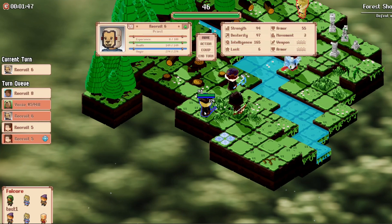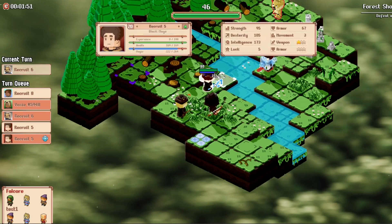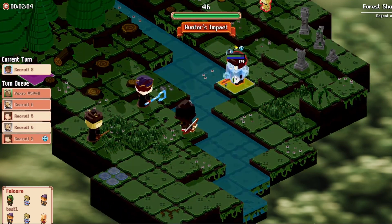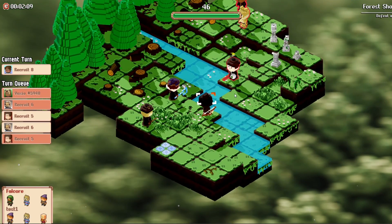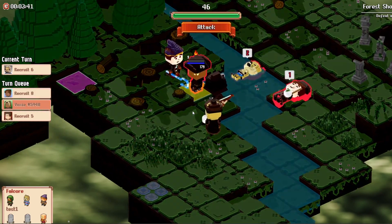However, if for tactical reasons I only wanted to perform an ability, I can select End Turn and stop my round there. The End Turn option can be selected at any point to end your turn, whether you've taken no action, a movement action, or a combat action.